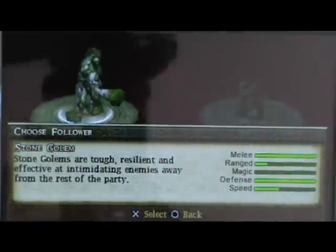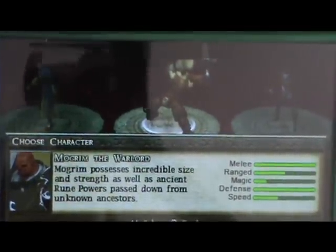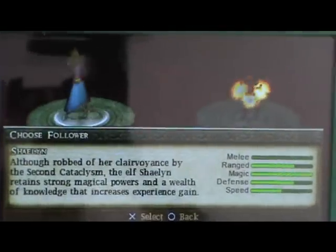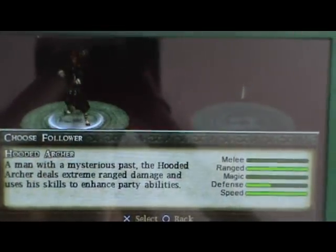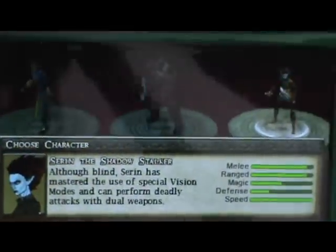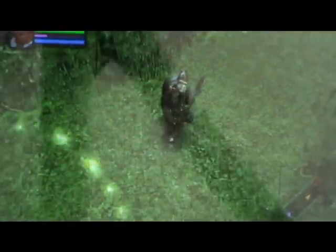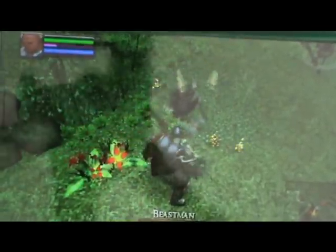Dungeon Siege: Throne of Agony is a dungeon crawler, as seen by the name. In the game you pick one of three characters — the warrior, the mage, or the rogue — and then when you pick that character you get a choice of a follower. The followers vary between characters and have a lot of help in a fight.